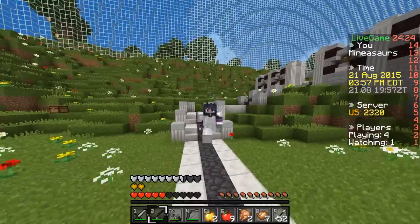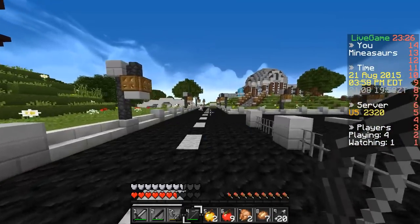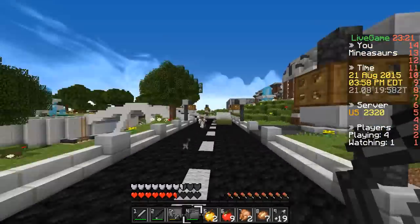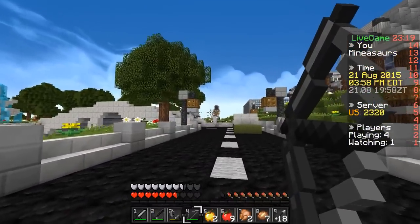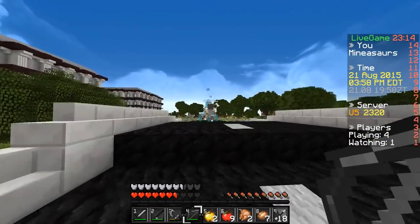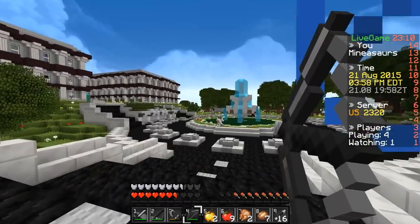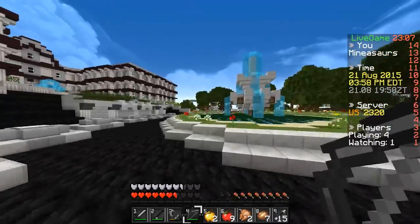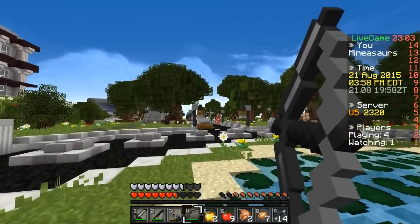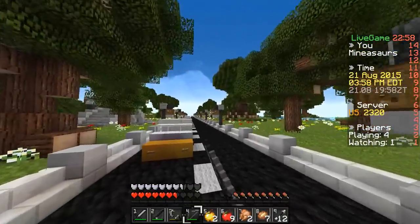We're gonna be gaffling here - holy crap, can't fight this guy close quarters. Wasn't expecting a diamond sword. We're gonna chase this guy because I want his diamond sword. If I don't get a crazy combo on this guy I'm not going to be able to kill him, so I'm just gonna keep chasing and shooting him. He's probably low right now. Definitely low - probably like two or three more shots.